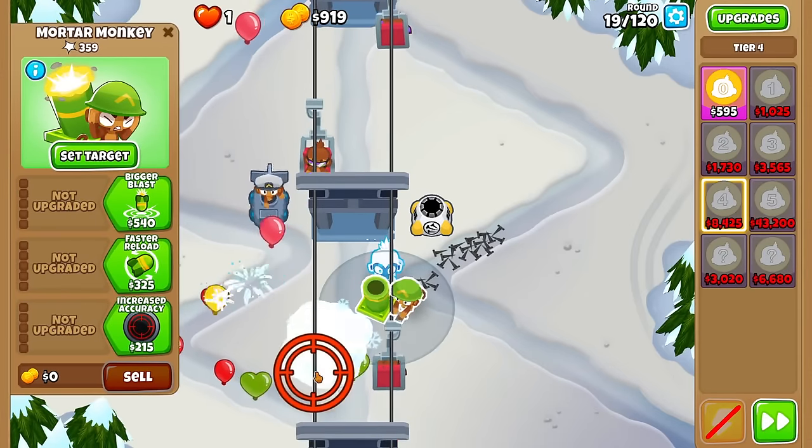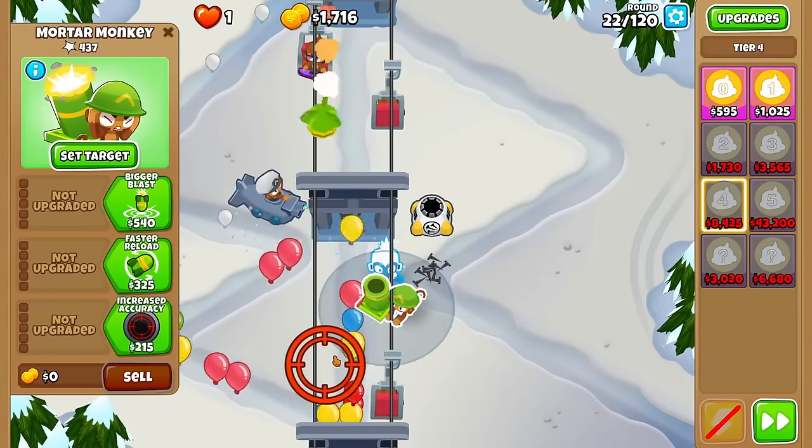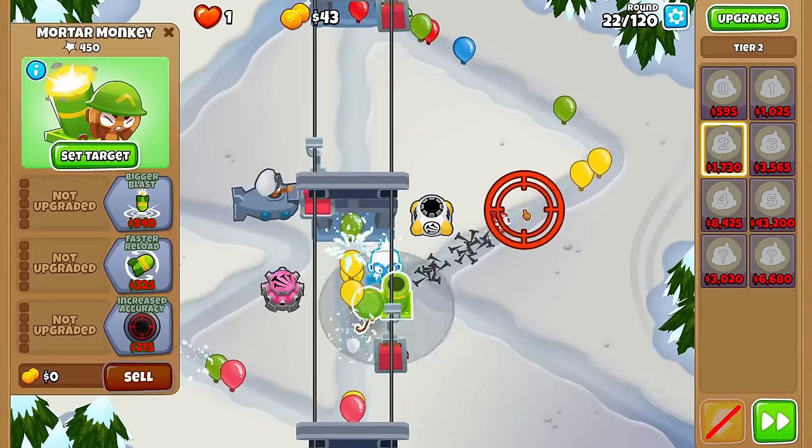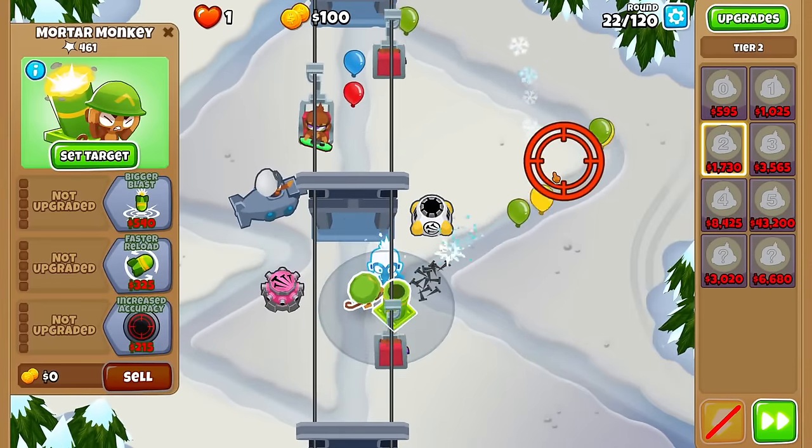Ice, Factory, Mortar — the new meta has arrived. Tier 2, let's get it. And we got a 2-2-0 attack. Yeah, that's not good.